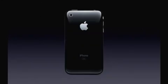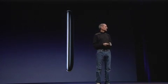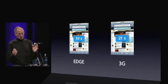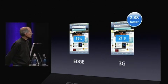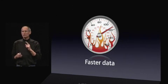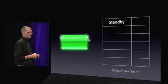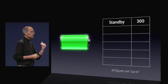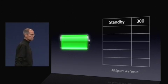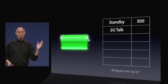It has dramatically improved audio, and it feels even better in your hand. The iPhone 3G — same phone, same location — is 2.8 times faster on 3G. We're also really proud of the battery life. We've pushed standby time to 300 hours, and 2G talk time has moved up from 8 hours to 10 hours.